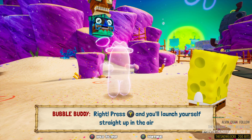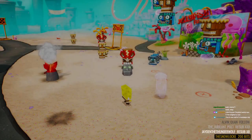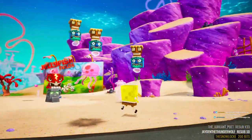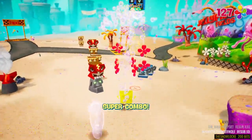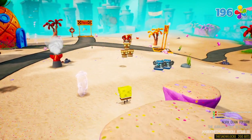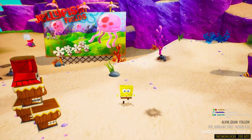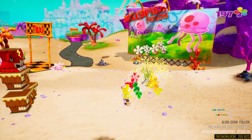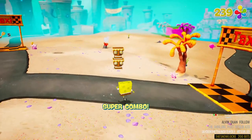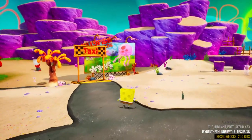Press this button and you'll launch yourself straight up in the air with bubble power — that defeats anything directly above you. Try it out! You're not sure if Bubble Buddy was in the original. Oh, those are like the TNT boxes in Crash! These guys keep going away from me — you need to sneak up on those tikis, you just gotta touch them for them to activate. Bubble Buddy wasn't in the original, okay.